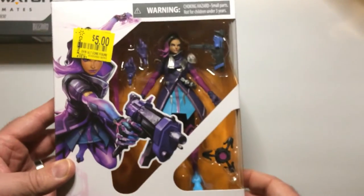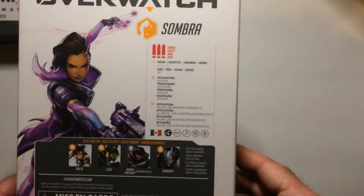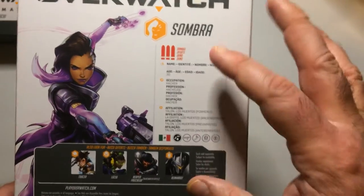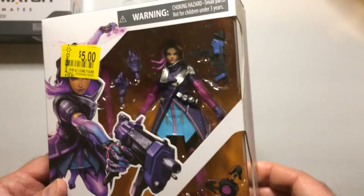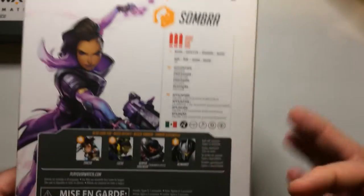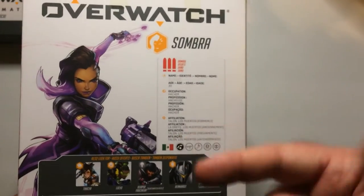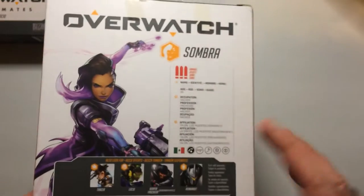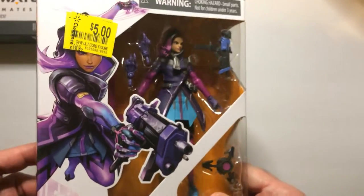Also got Sombra, who I do use every so often. She deals out damage and she has invisibility and hacking. She can hack the medkits so the other team can't use them. She also increases spawn time for herself and her team. When she's invisible, I believe she's able to trace the weakest member of the other team. She's a pretty cool character.